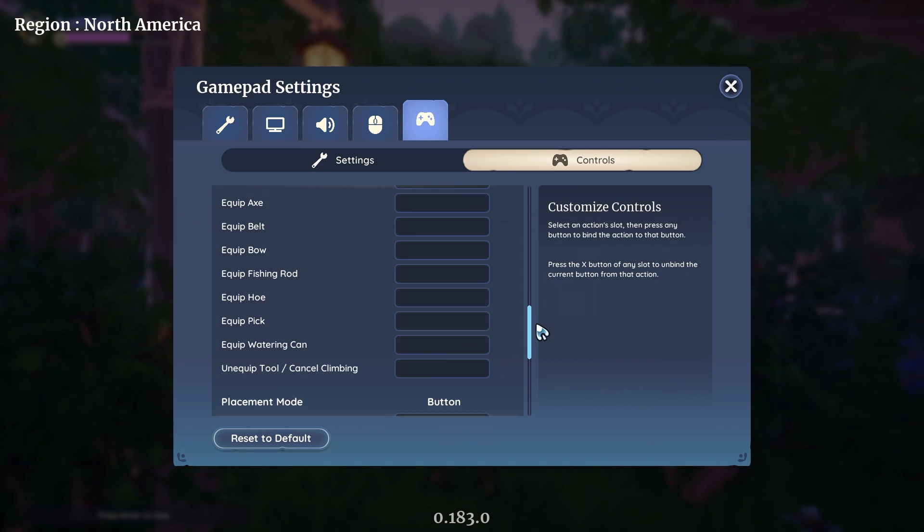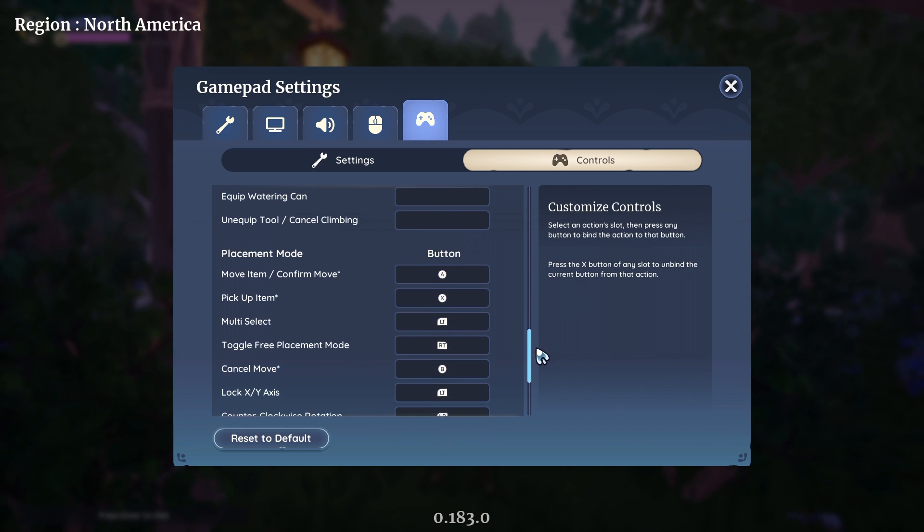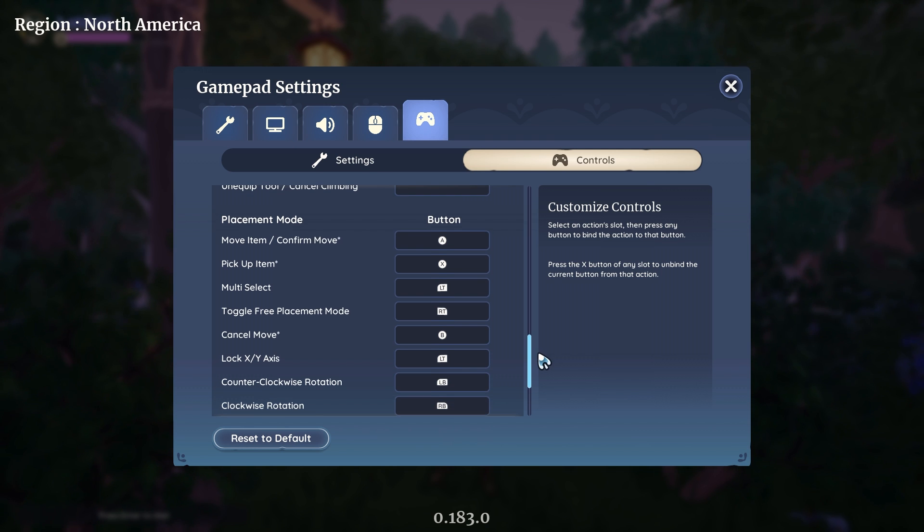On the Switch you have to make sure that multi select has a button associated to it. While the Switch has limited glitching possibilities, you can use the gourmet dessert bowl hack which is included in the i cards above, but without this key bound correctly it will not function.